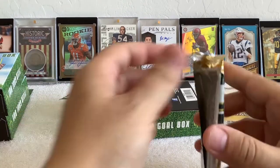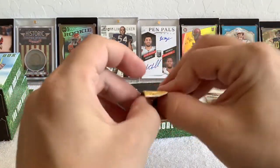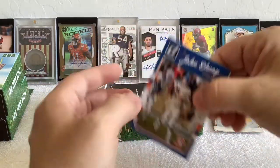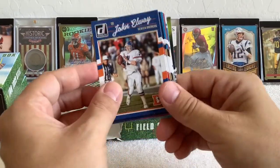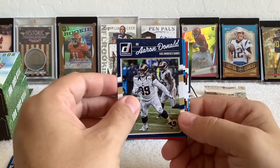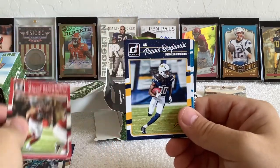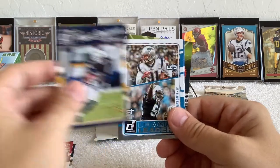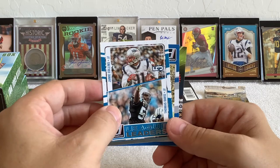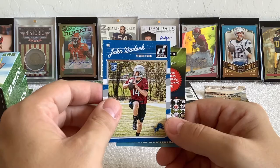Another 2016 Donruss pack. John Elway — he wasn't still around in 2016, what is going on? Deon Lewis, Aaron Donald, Jonathan Stewart, Paul Warfield, Tyreek Hill rookie maybe, Benjamin league leaders, Thomas Davis linebacker, Jamie Collins linebacker. Jake Rudock rookie — not so much.